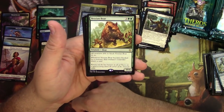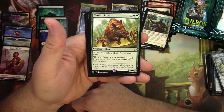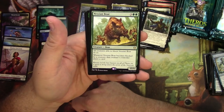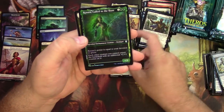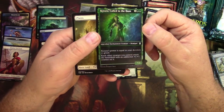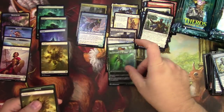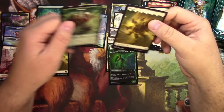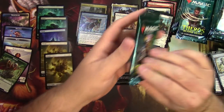Nessian Boar is a 10-6 for 5 — all creatures able to block it must do so, and whenever it becomes blocked by a creature, that creature's controller draws a card. If only it had trample, right? Hey — we got a Foil Constellation Renata Called to the Hunt, so we'll check on that one later. Let's scan them all up and see if I got my money's worth on this box.